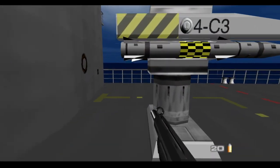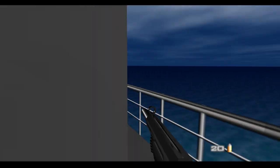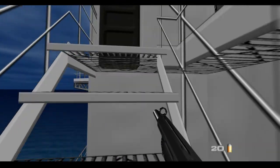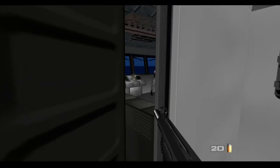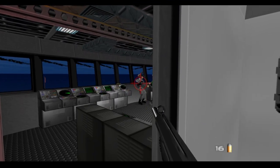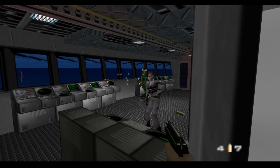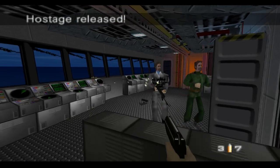Look at these graphics — to think that at some point these were top of the line. Alright, we'll take this entrance, shoot him right there, save that hostage, and there's two enemies — one of them ran off. Okay, it's fine.